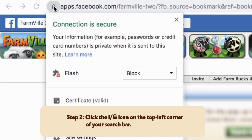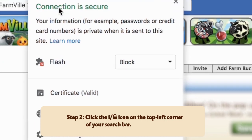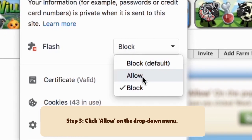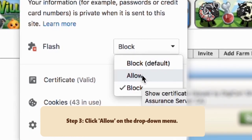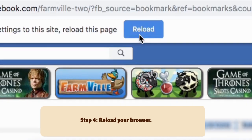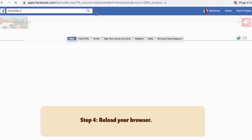On the drop-down menu, you'll notice a flash option with another drop-down next to it that says Block. Click on the drop-down and select Allow, and reload the browser to load your game. You will now be able to return to your farm.